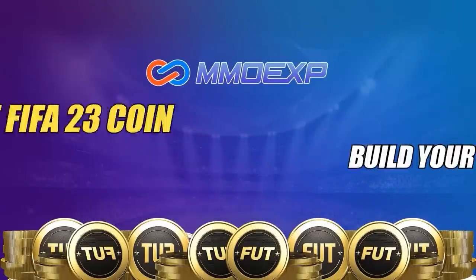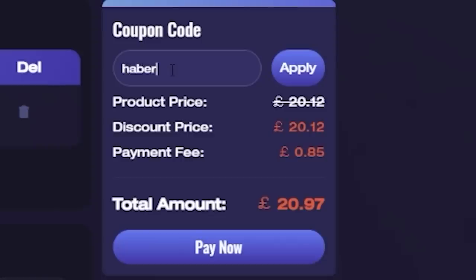For cheap, fast and reliable footcoins, check out MMOEXP. There is a link down below and use the code HABER to get yourself 5% off all of your orders.